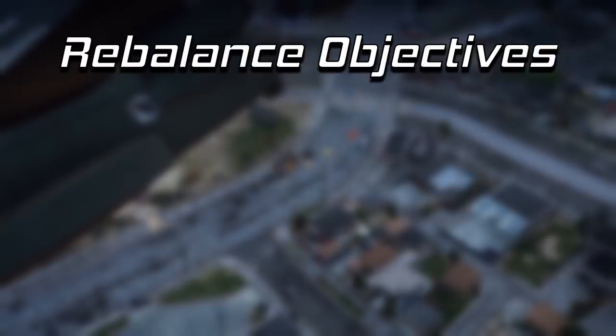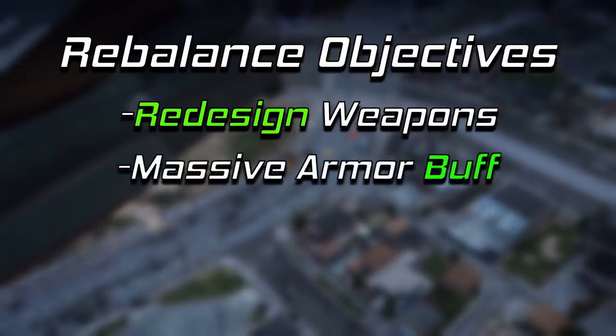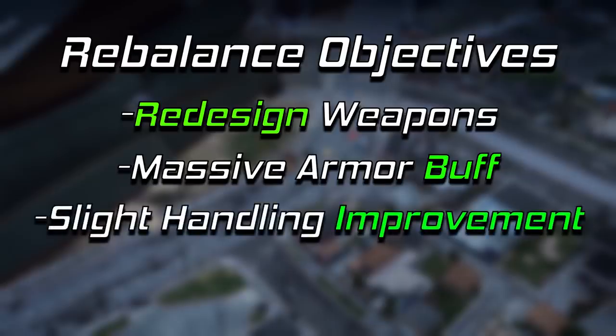But instead of just buffing the armor and calling it a day, we're going a step further and completely redesigning the weapons on the Bambushka in an attempt to resemble an AC-130. Of course, we're still going to buff the armor on it by a ton to help it survive in today's GTA Online lobbies. And lastly, the handling will get a very slight improvement so it's not as unresponsive to fly. Keep in mind, it's still going to be the slowest and clunkiest plane to fly by quite a bit, but the goal is to make it not as bad as it is now.